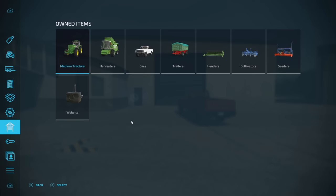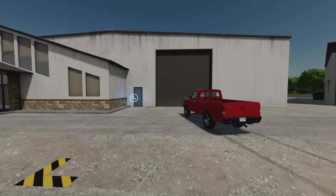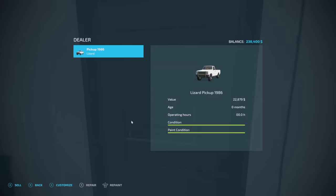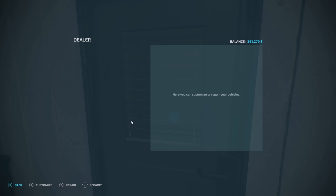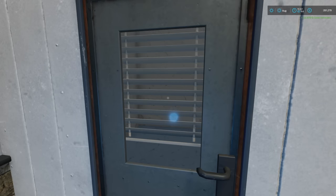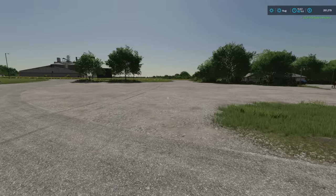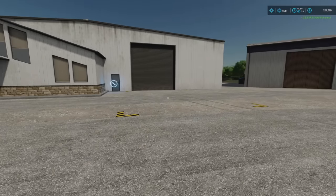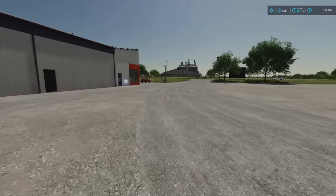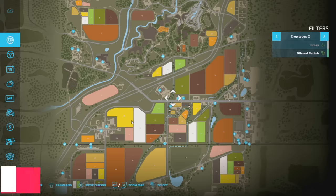If we go to cars, we're gonna get $20,799 for this — not terrible. But if we bring it to the shop and sell it here, look at that — we've got $22,879. So we made an extra two grand just by taking the time to drive it over here. Definitely sell some buildings and vehicles if you want to make a little extra cash.